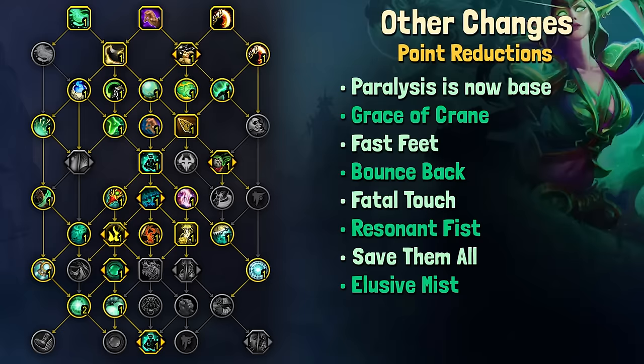There has been a handful of other changes to point reductions — Paralysis and Improved Paralysis are now just one talent and it is based in the tree. All of the others have been reduced by one point as well, with some nerfs affecting spells like Save Them All, as it now only goes to 10% total as opposed to 10% per rank.